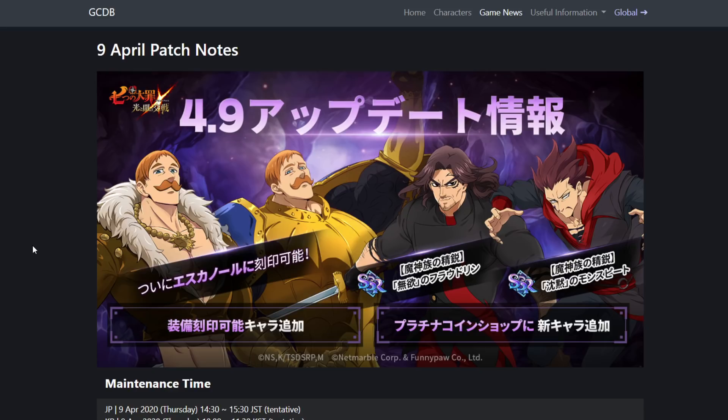UR gear is finally coming for Escanor! Escanor was like the last character to get UR gear, for good reason — Escanor has the highest stats in the game, so giving him UR gear was something that just couldn't just drop in very fast.